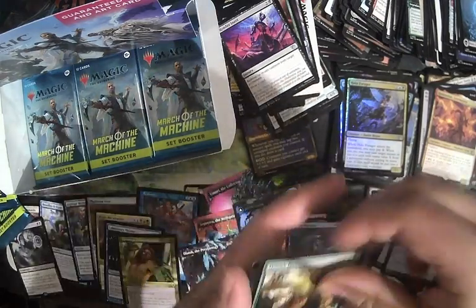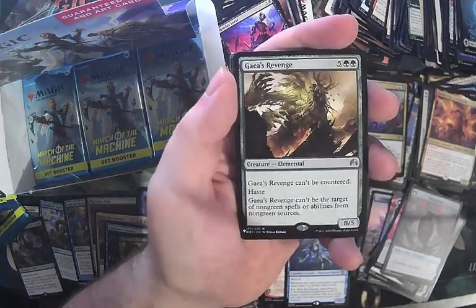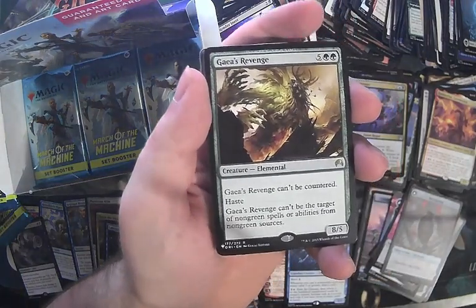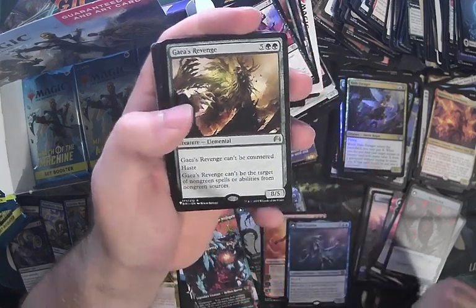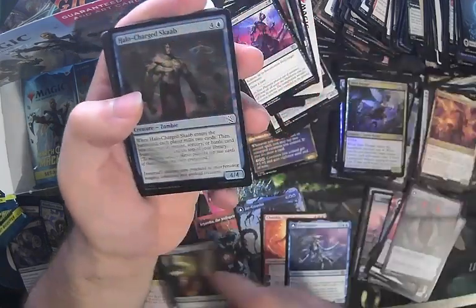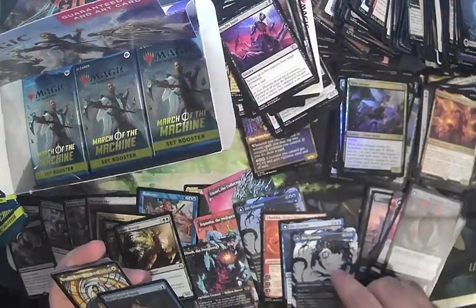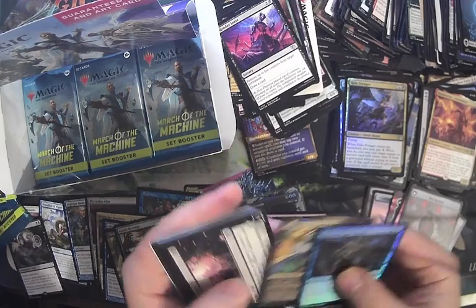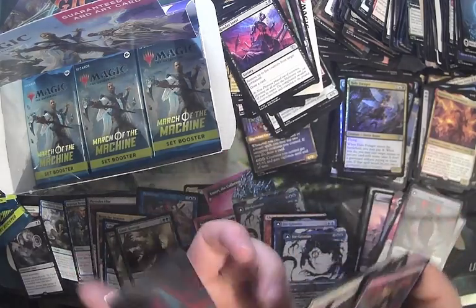We've got another list slot card — Gaia's Revenge: can't be countered, haste, can't be the target of non-green spells or abilities from non-green sources. List slot rare — not the worst. Triple Jenga Taxius — triple Jenga Taxius box!